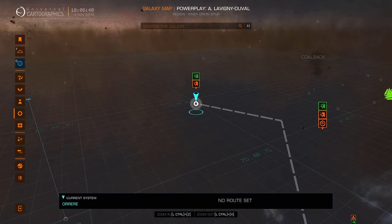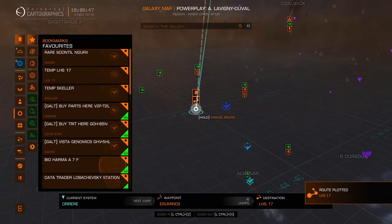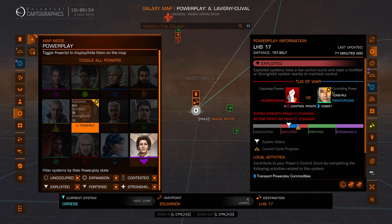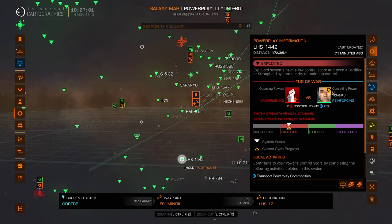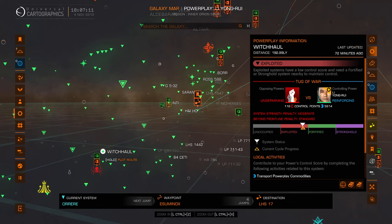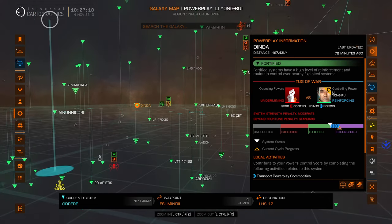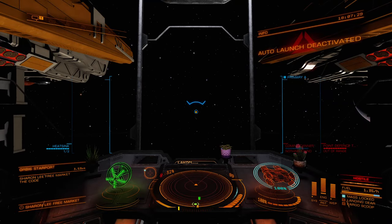While auto-launching, I'm going to find a system close to where I've been delivering — probably a little further since 157 light years is too close. I need something at least 200 light years away. Scanning options: 172... 179... 192... 194... 197... I don't want to go into a fortified system at 196. 203 light years — there we go, that's where we're going.